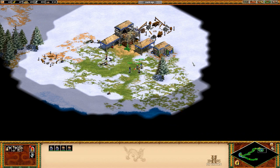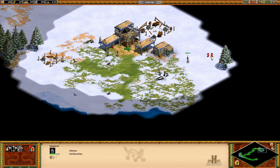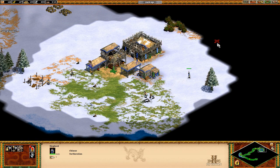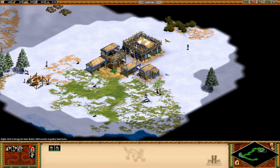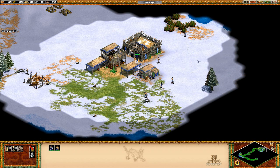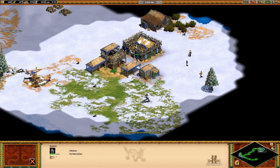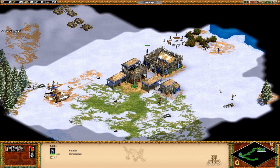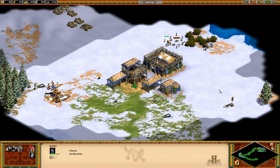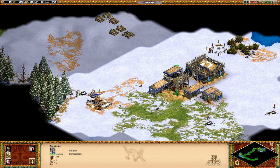These villagers are suddenly devoid of food. Let's have most of them mine for lumber. In the meantime, I have found some foraging bushes — let's send these guys over here to forage. We should also build a mill over there. What building a mill does is allow them to not have to bring the food all the way back to the town center — instead they just bring it to the mill. We're very much in the early phases of the game. Eventually we'll start building farms and creating a more sustainable economy, but for the meantime let's just produce some more villagers.